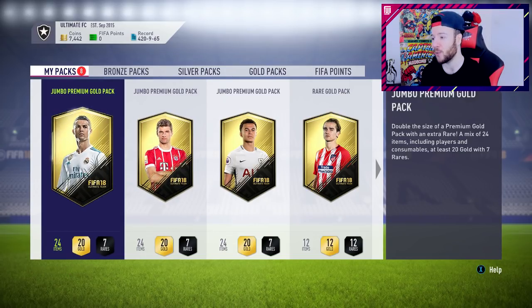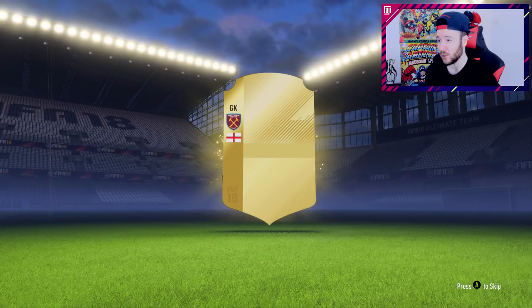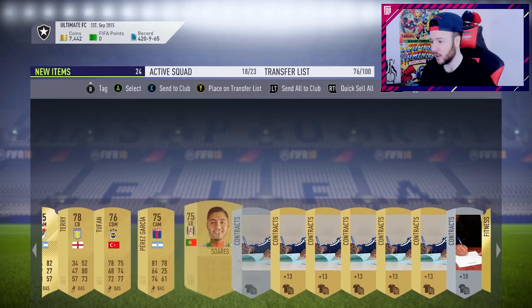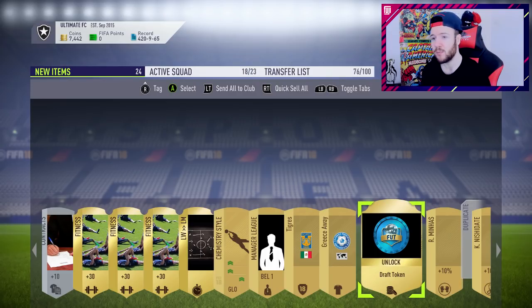Let's start off with the Jumbo Premium Gold Pack. An inform Griezmann or anyone like that - surely not too many people are opening packs, so maybe it'd bring us better pack luck. I was really happy packing that left wing back twice - that's 42,000 coins. Joe Hart - you were needing Joe Hart in the SBC, but he's not too expensive for the West Ham one, so I'll most likely just keep hold of him. John Terry. A draft token! 15,000 coins. Should we play the draft in the next episode? The draft series I've put on hold for now - I just haven't really been enjoying it that much.